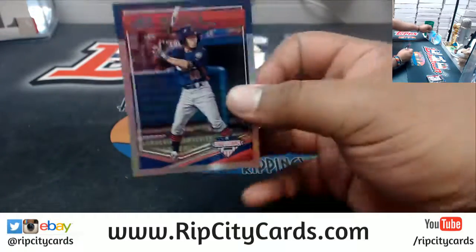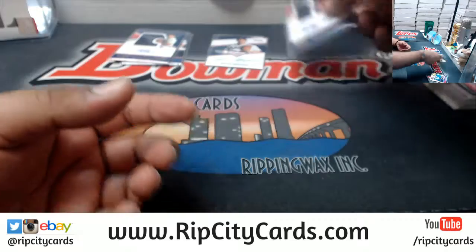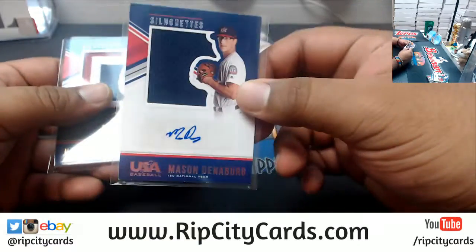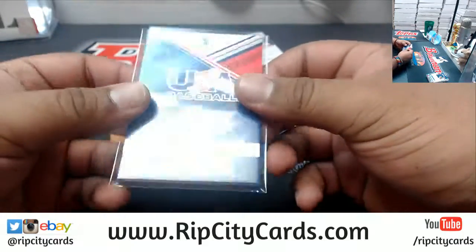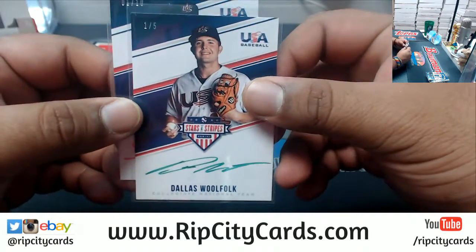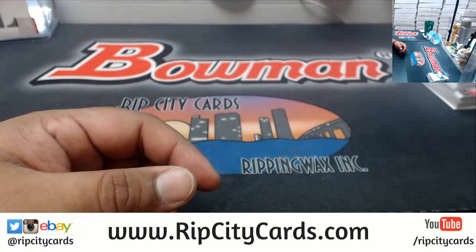Here's the recap: Nick Allen numbered to 99 goes to the 18 Under national team spot — not considered a hit. For the 17 Under spot, Anthony Volpe number 10 of 14. For the 18 Under spot, Mason Denneberg to 189. JT Ginn three of ten. And two autographs for the college team spot: Dallas Woolfolk one of five, and Steel Walker one of ten. Very nice. That's the break — thank you everyone, we'll get it out to you.